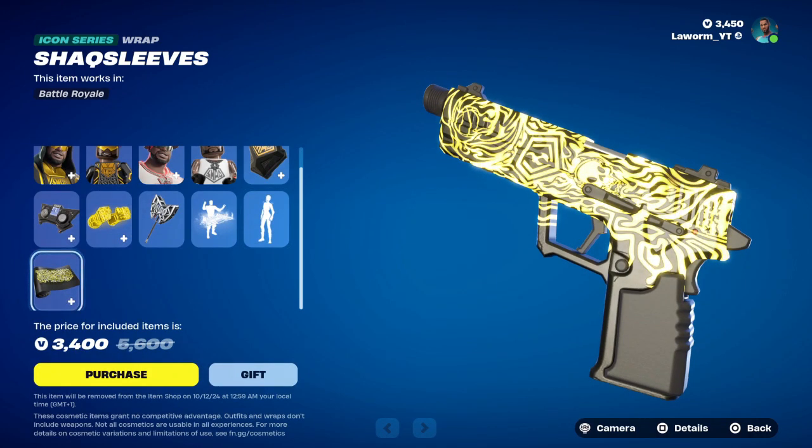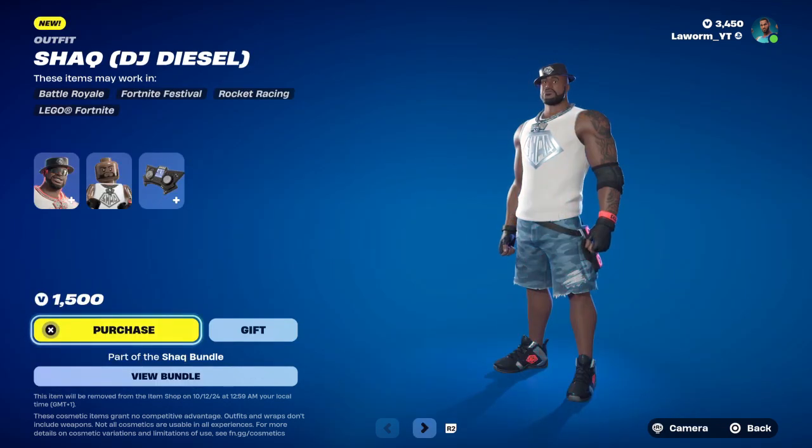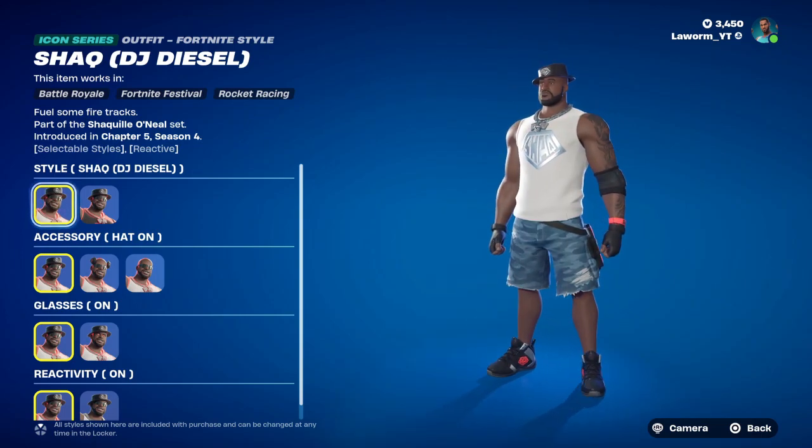You get quite a lot of items in this bundle. I'm going to break down the skins in just a second because you can customise each one. The first skin is Shaq DJ Diesel. You can customise the skin and you can have two different styles.